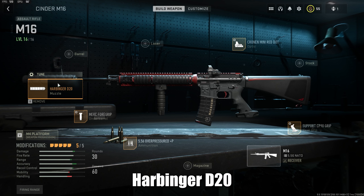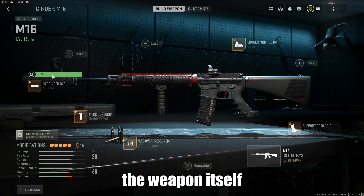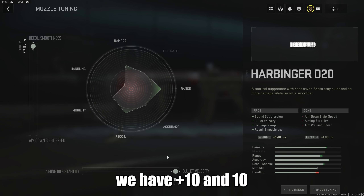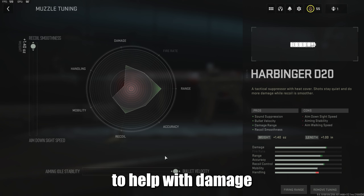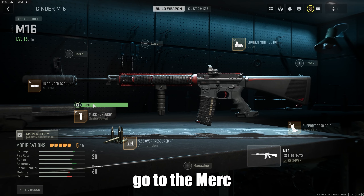Next is the Harbinger D20. You're using this because it gives you better damage range and everything else in between — it's the best suppressor for this weapon. For the tune, I have recoil smoothness all the way to plus 1.40 on the weight side, and on the length side we have plus 10 and 1.0. This helps with damage and recoil smoothness so when you're doing your two bursts at a time it stays really accurate. This is the best version of this suppressor after quite a bit of testing.